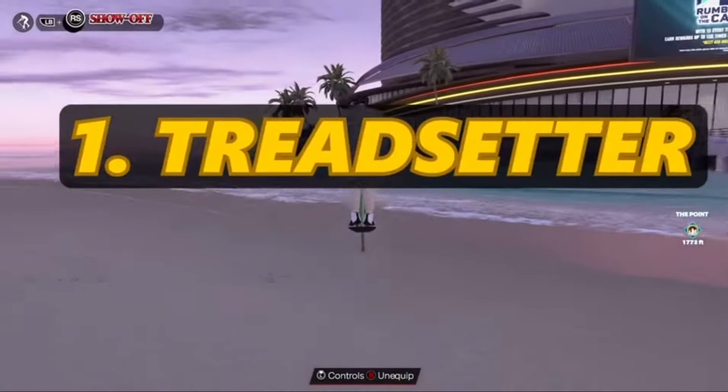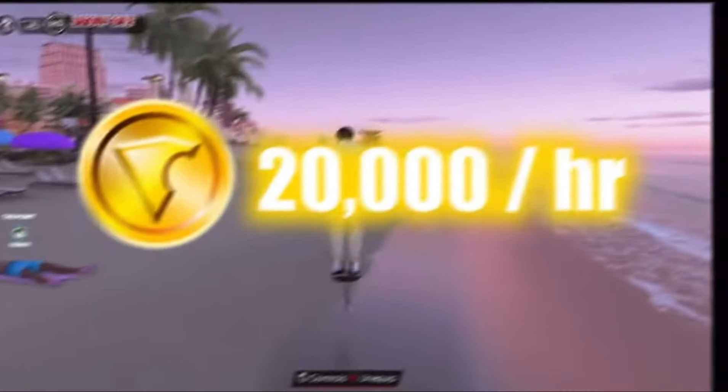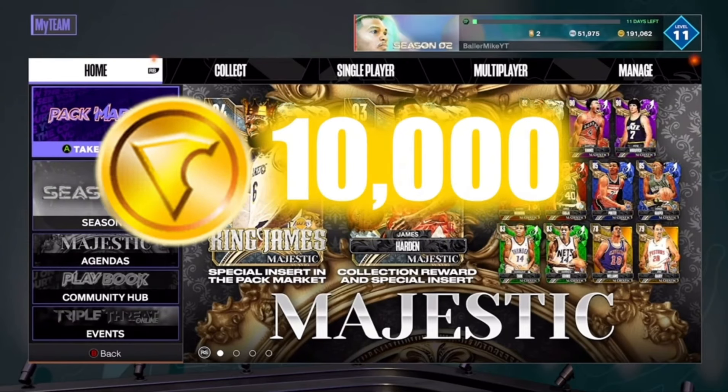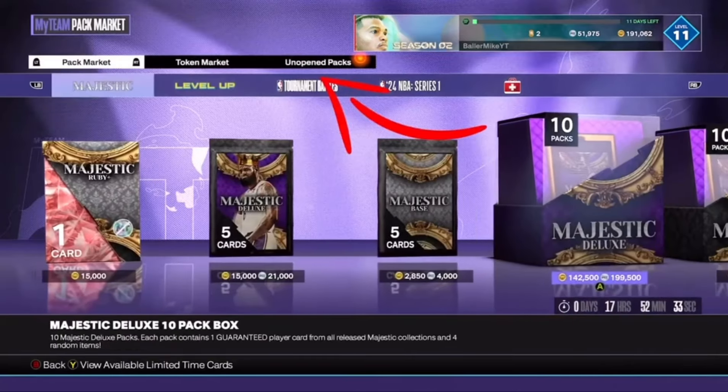Alright, so the first method we have is the Trendsetter method. With this method you can make up to 10,000 VC an hour, or even 20,000 depending on how you play. First thing you want to do is just head over to My Team — you can easily make 10,000 as stated.